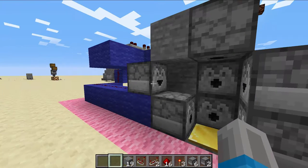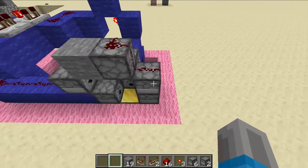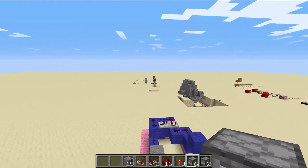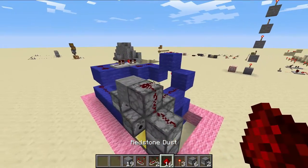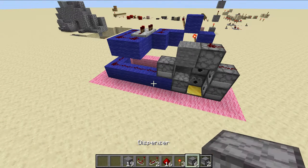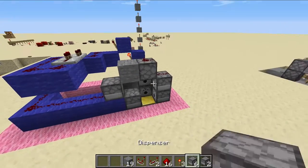This actually took a while to get some of the things right, but hey, got there in the end. As with the door and the automatic furnace, all the stuff you will need is in my inventory. It's very cheap — surprisingly cheap, actually. You just need one redstone comparator, two repeaters, 16 dust, three torches, six dispensers, and either one dropper or just another dispenser.